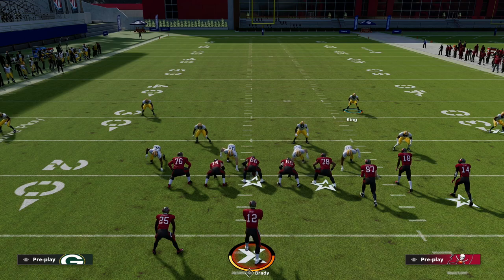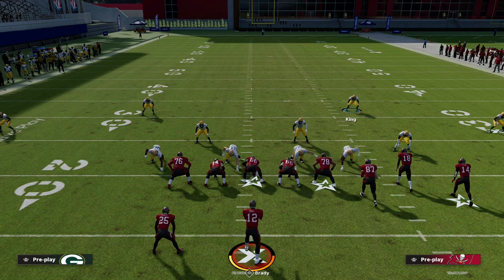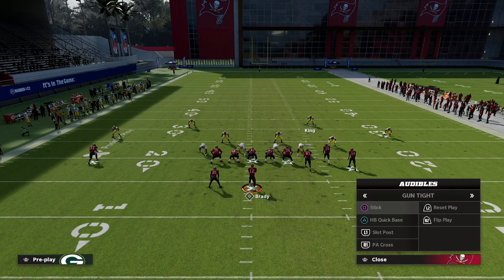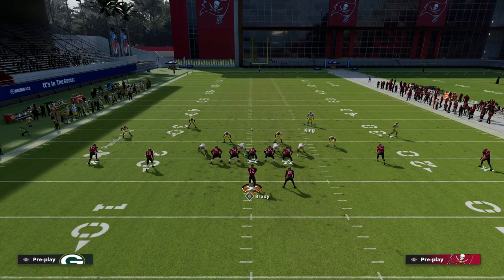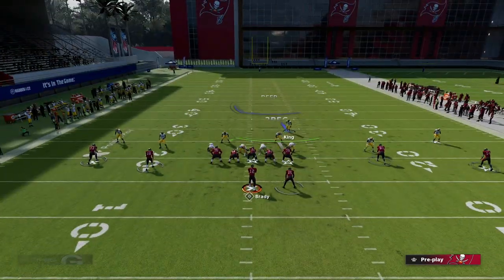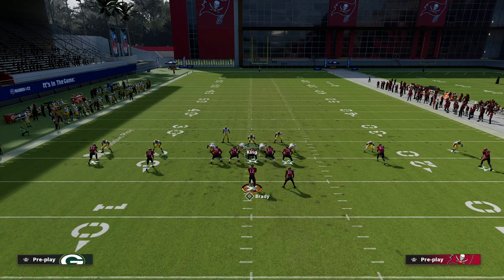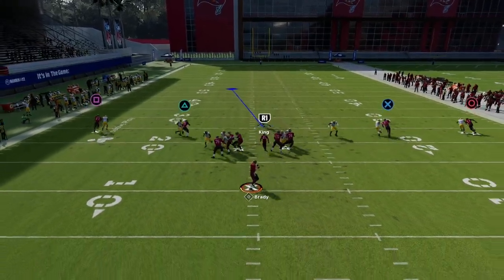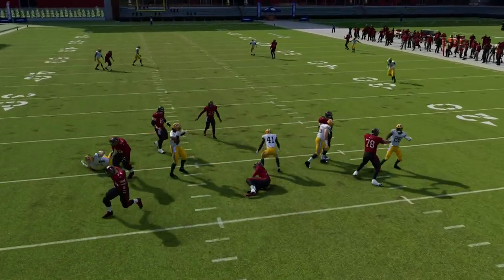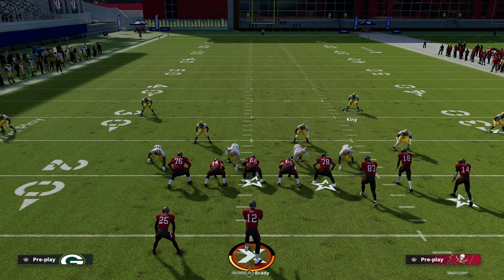One last tip: against a spread set, one of the big problems with Nickel 3-3-5 Wide is you don't get a great press. But watch this — Big Nickel presses every single receiver and has man coverage on the running back. Now you can send double loop pressure and press everybody on the field, getting instant sacks because nobody can get off the jam.